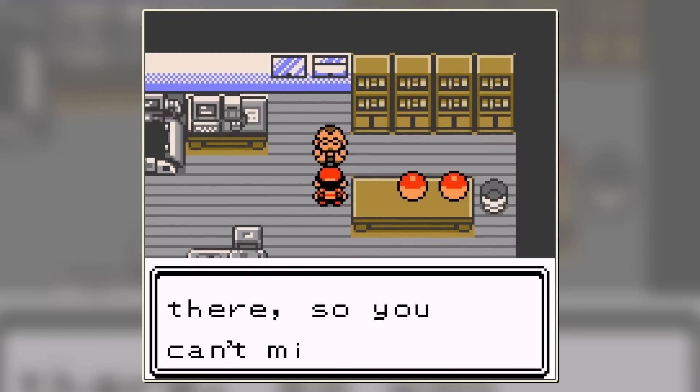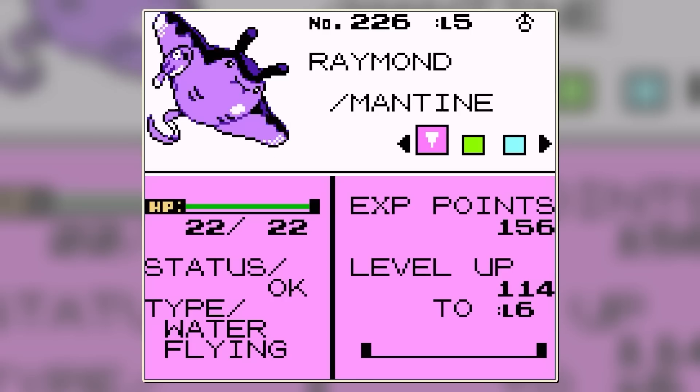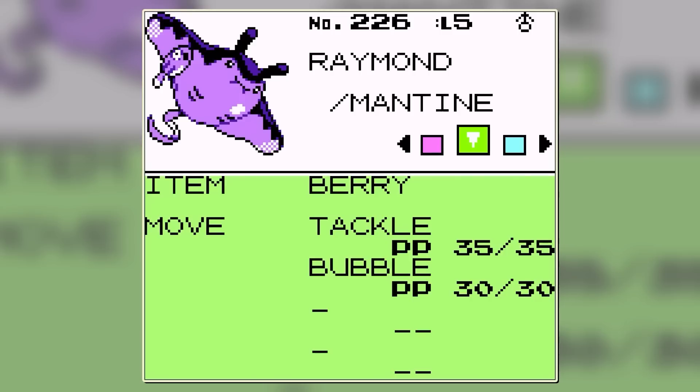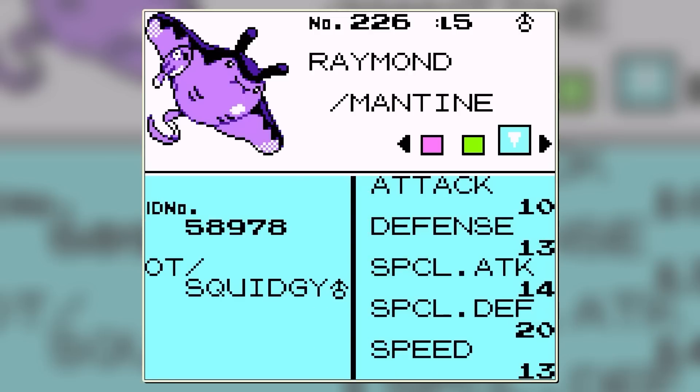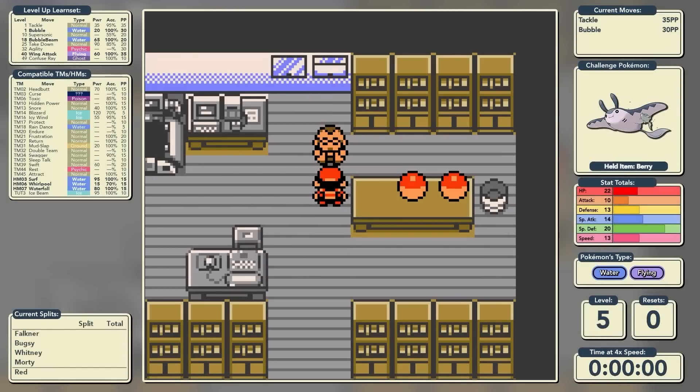Let's now look at our challenge Pokemon. We've picked up our starter Mantine, and it is level 5 with 22 HP, so already that tells us this is going to be a run relying on our bulk. We have two moves with Tackle and Bubble. Our attack is 10, defense is 13, special attack is 14, special defense is 20, and speed is 13.